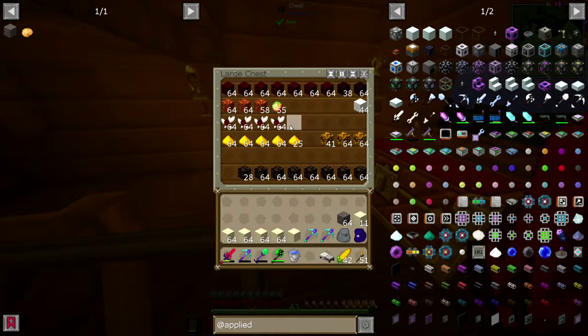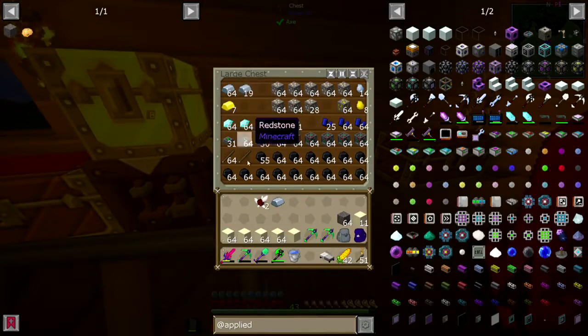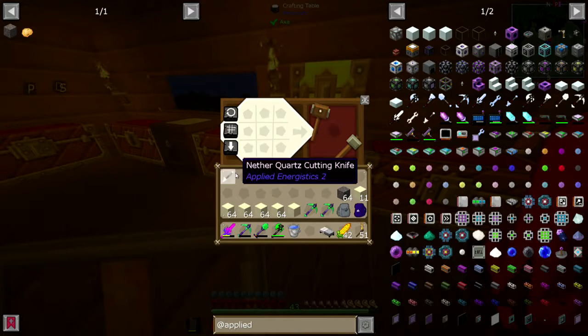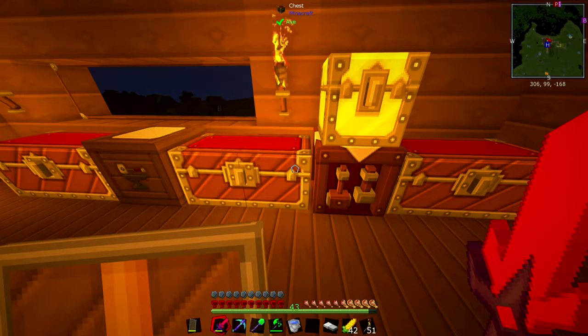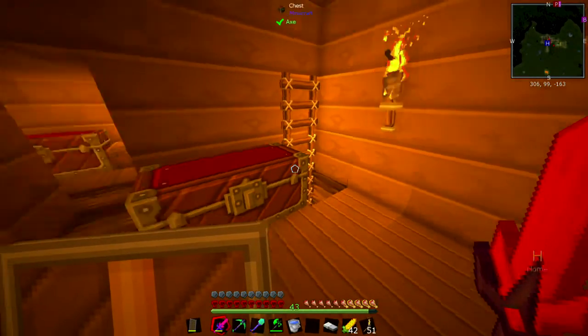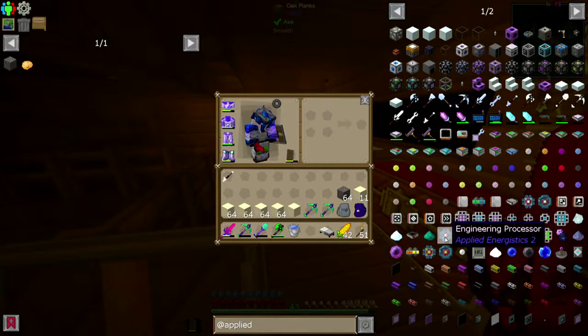Two nether quartz, iron ingot, and sticks. A singular ingot. Get that ready. I want some basic storage. I think I might just want to go with some 4Ks, but I'll need to make some of the other stuff first.